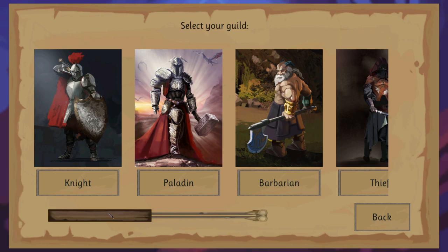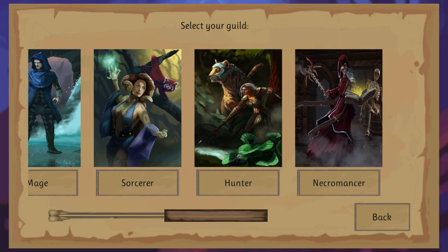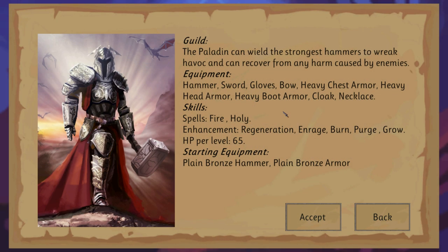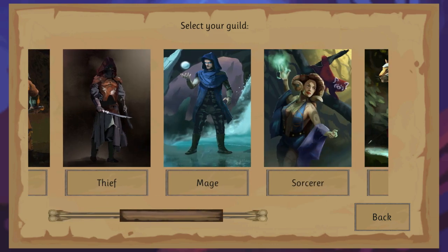In the beginning, you can choose your class: knight, paladin, warrior, barbarian, thief, mace, sorcerer, hunter, and necromancer. I'll actually show you more of the necromancer because each of them has special abilities. For example, the paladin — you can have regeneration, heavy armor, heavy hammers, hammer time. And each of them plays very, very different.